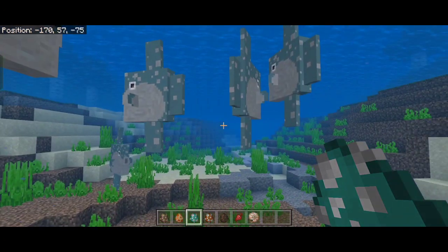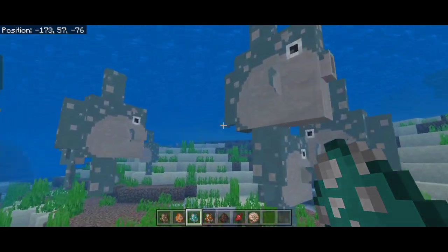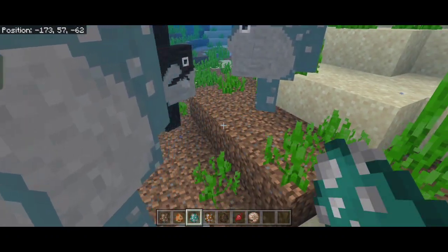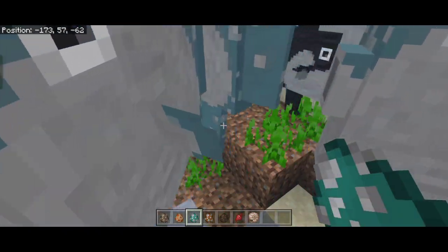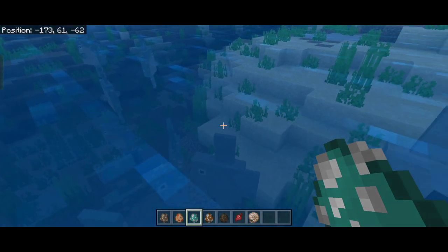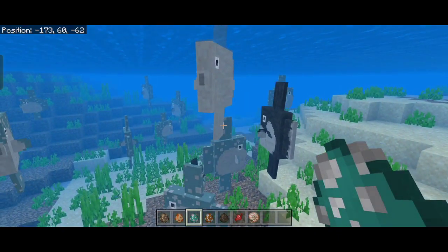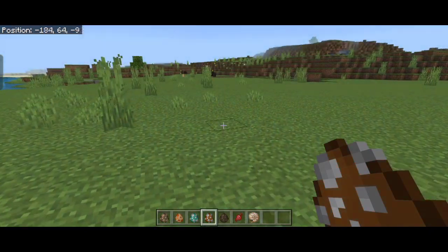There's also scaling on the sunfish, so you can find smaller ones, a medium size, and a baby one. There's also a white variant that's a bit more rare than the others. So that's the sunfish.